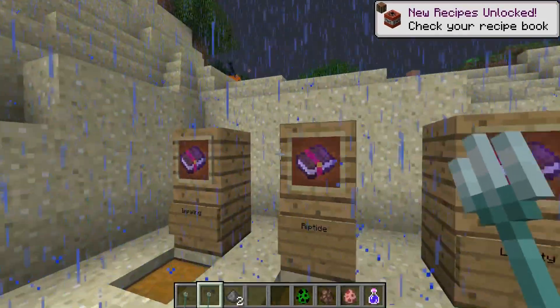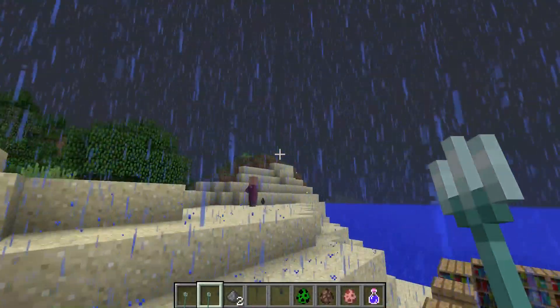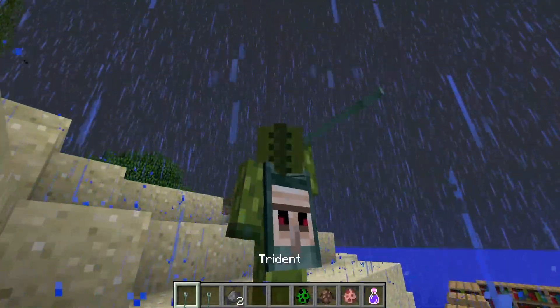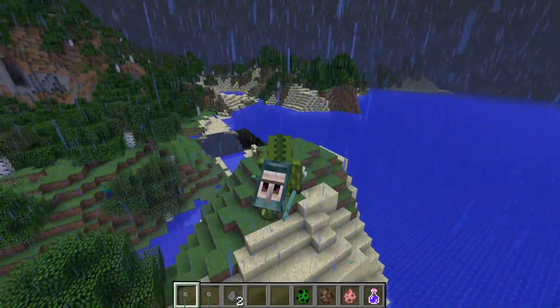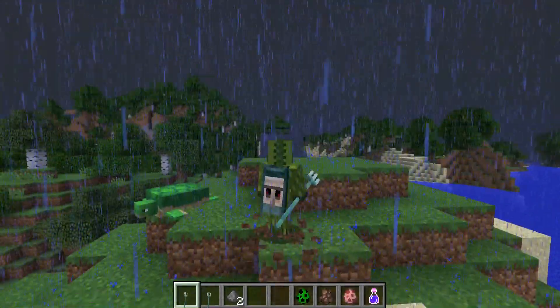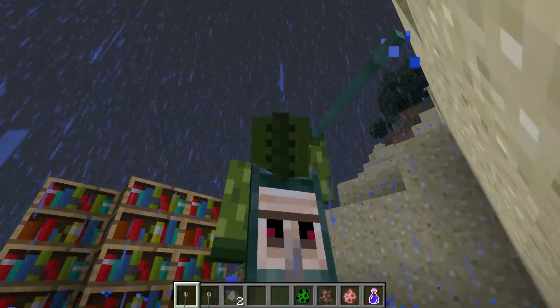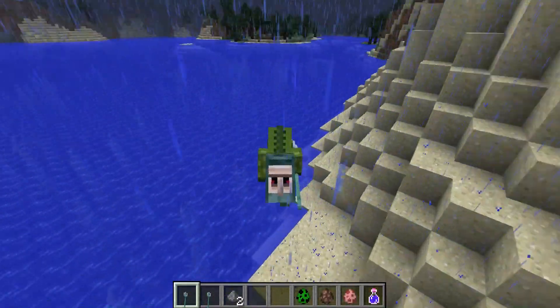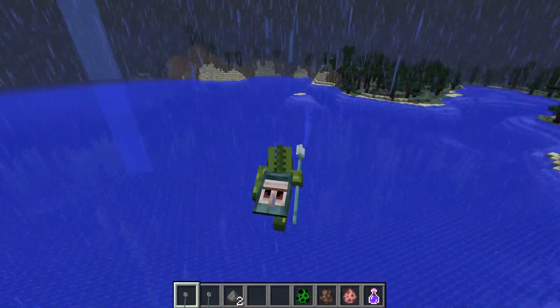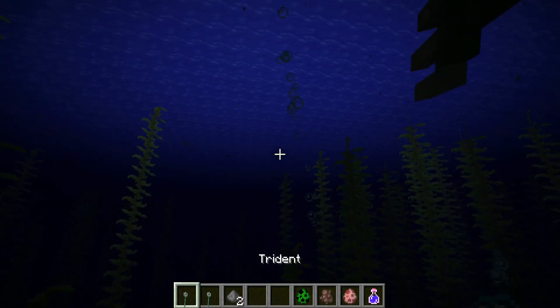Now that it's raining, because we have Riptide on the trident, we can actually fly through the air even while it's raining! Rain is going to be people's new favorite thing. We just discovered something else — you can literally fly through the air in the rain. I'm pretty sure Jeb explained this, but it's so awesome.